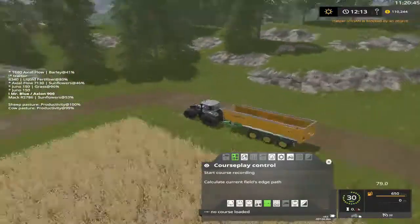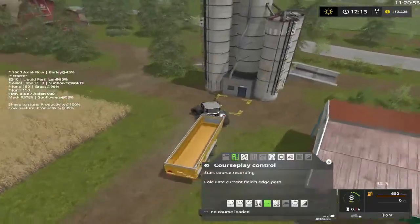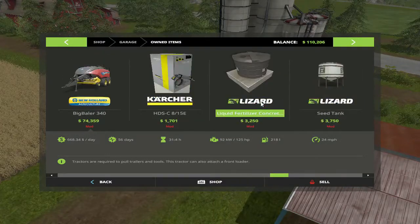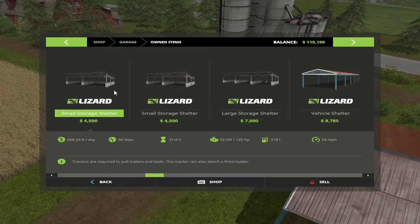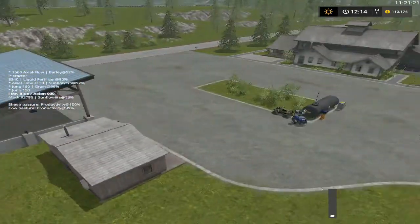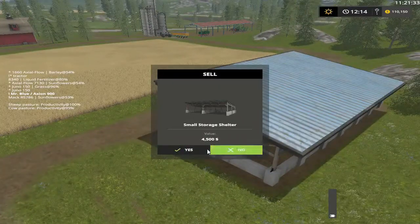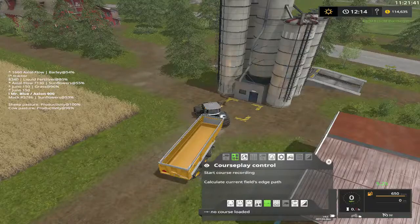We could sell that building right there — I forgot about that. We ain't going to use that anyway, let's do that real quick. Go to garage — we got three of them. I don't know which one's which. That's one of these right here — that ain't going to give us very much. That didn't give us very much.